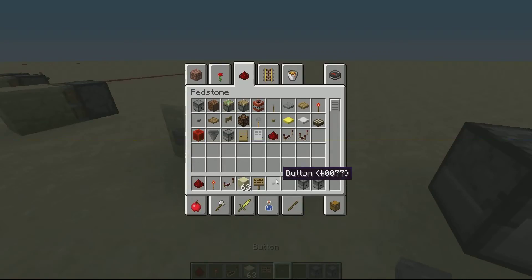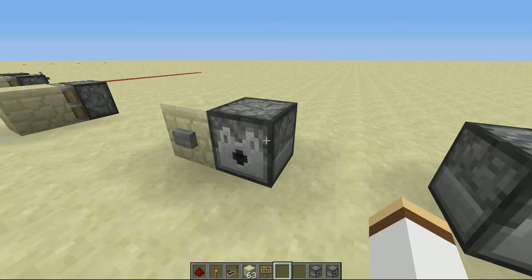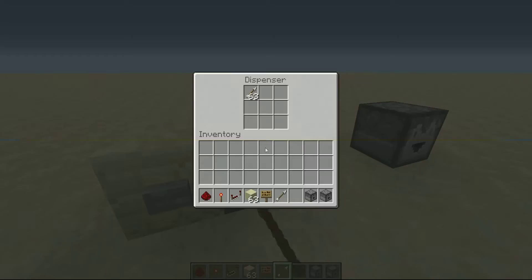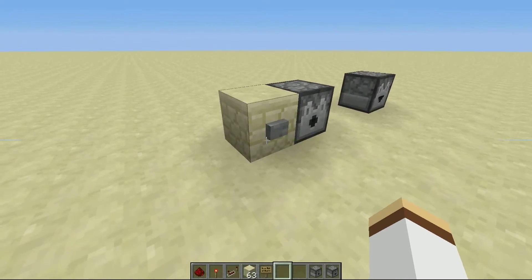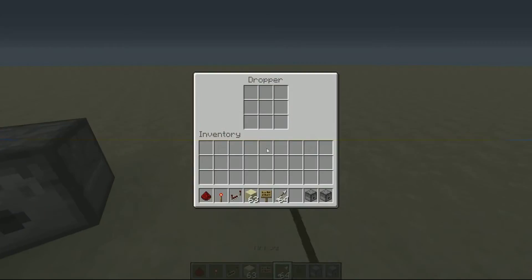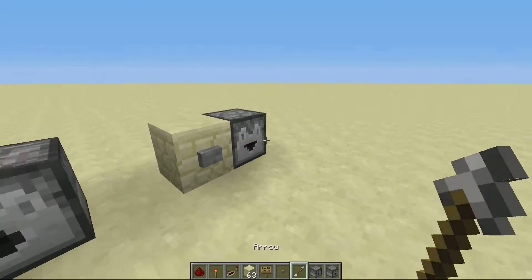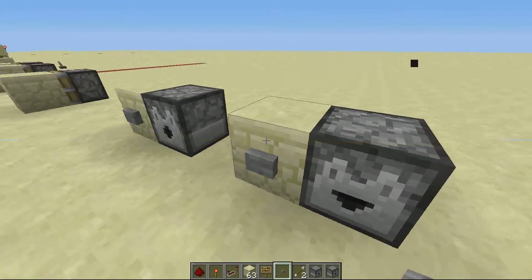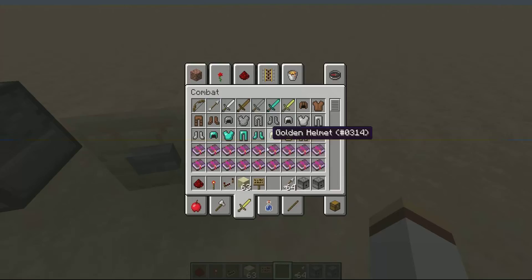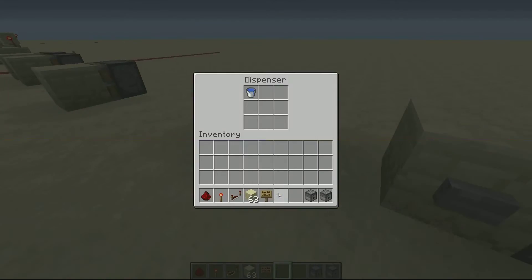Except one thing different about it: let's say you put in arrows. You're probably thinking it's going to drop the arrow — no, it actually doesn't. It shoots the arrow. So it shoots the arrow out of a dispenser. Now here's the difference: let's say we take an arrow into a dropper. A dropper is meant to dispense any item whatsoever, no matter what. Let's just take the arrows out of here.